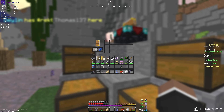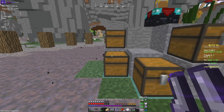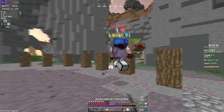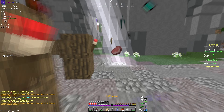All right, Power 1 on the bow from enchanting. W-key, what it do.